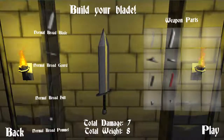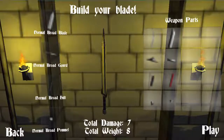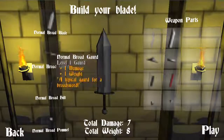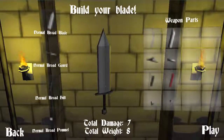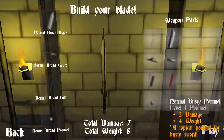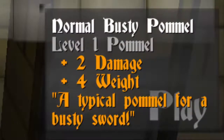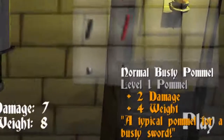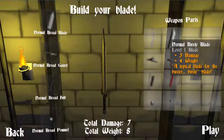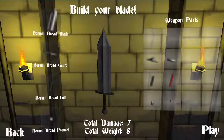Build my blade — ooh. It's a sexy sword. This is going to be awesome. I get to build my sword. Normal broad blade, normal broad guard, normal broad hilt, normal broad pommel. Scimitar pommel. Busty pommel. Is this whole sword busty? That's one sexual sword.